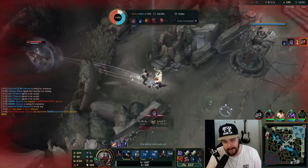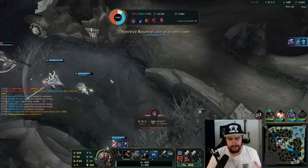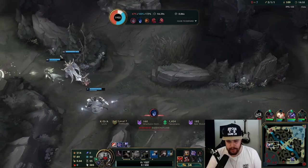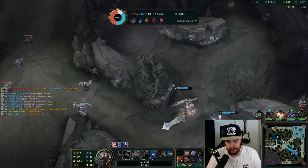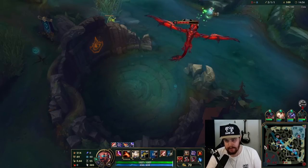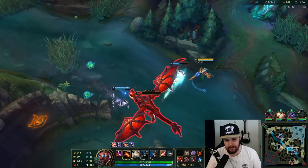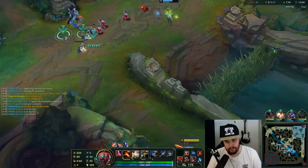I clicked my ultimate and it didn't go off — I'm so pissed. Kayn gets away and I didn't get my ultimate off — maybe because I was stunned by the Silas E. The fact that my Pyke and my Lux did not rotate there is very frustrating on top of it. I was a fraction of a second away from killing Kayn — I was about to Q-ult and Kayn would have died, but he got his ult on me which prevented the kill and ended up costing me my life. I have no idea why my Pyke and Lux didn't walk up — they should have been there.